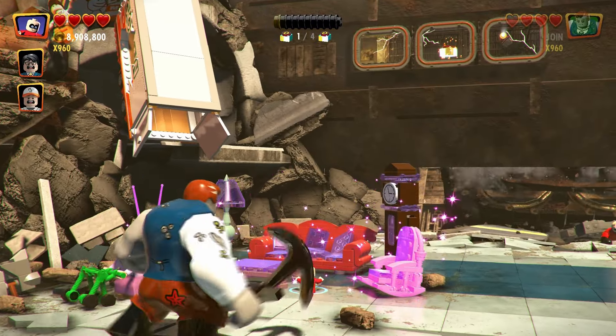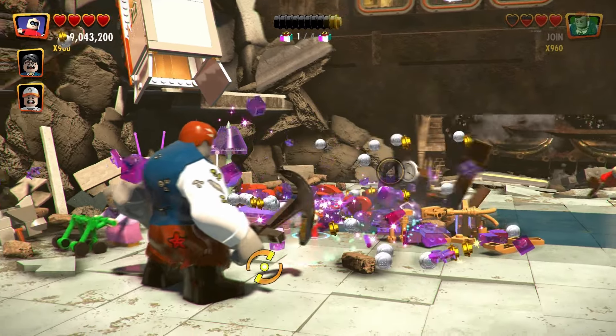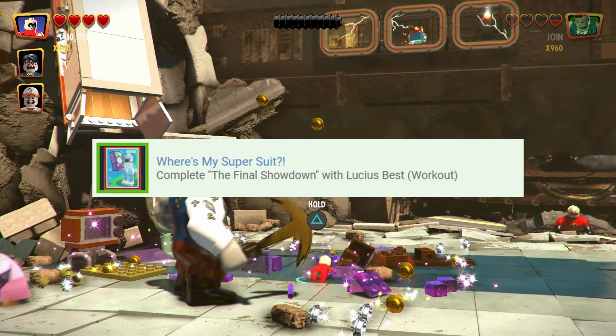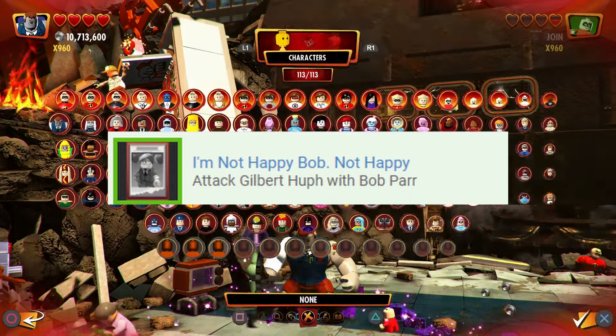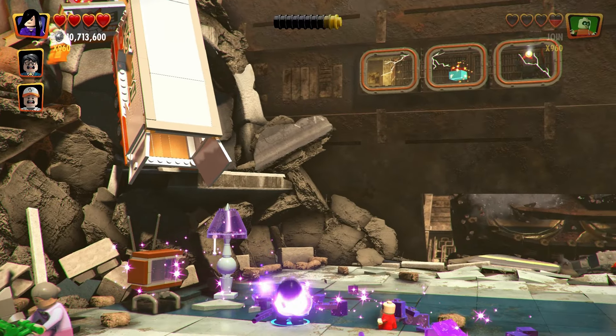By completing the story early and collecting things in each level you will also be able to knock out a number of character specific trophies, such as completing the final showdown with Lucius Best — a character you unlock in level 9 — and Attacking Gilbert, unlocked by getting all mini kits in level 9, with Bob Parr unlocked by getting all mini kits in level 2.